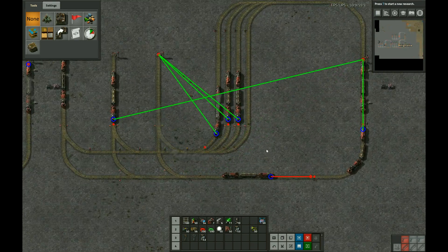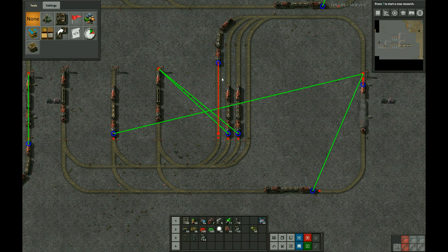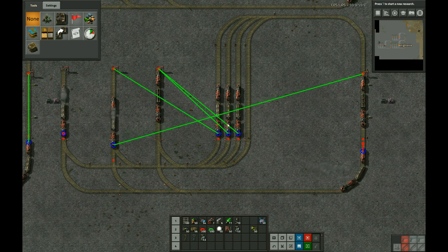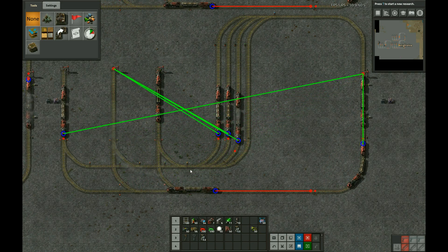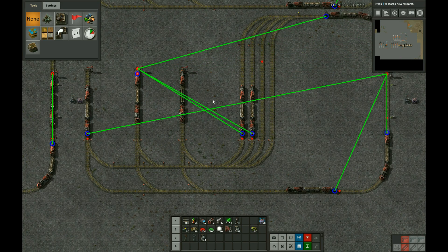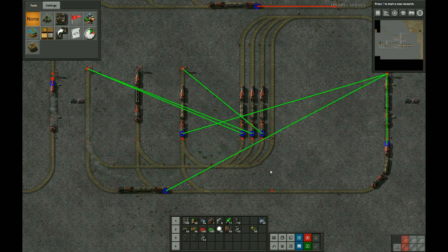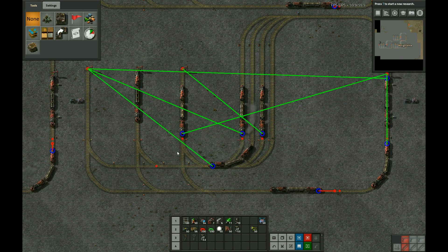So this is the basic one. We can see that the trains that are waiting are trying to path to one of the stations, and when a station becomes clear they all immediately repath. So we have all the waiting trains repath every time one of the stations frees up.